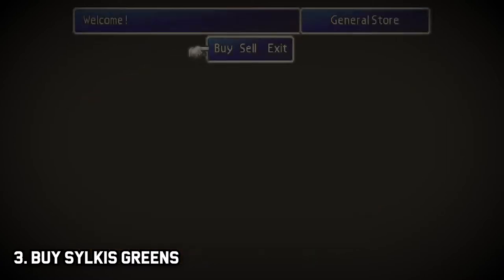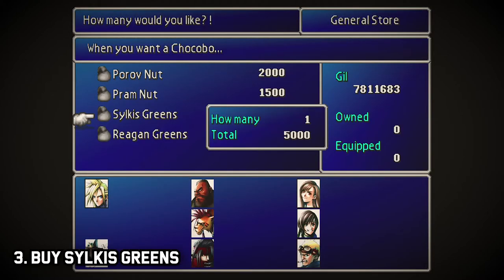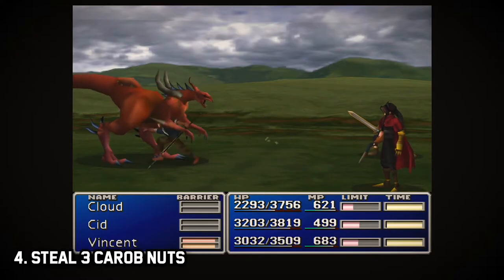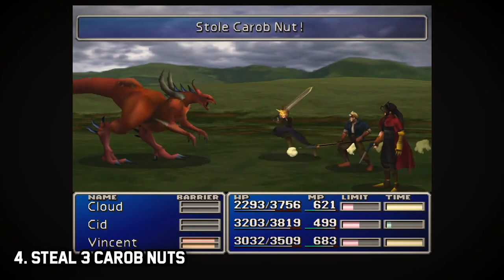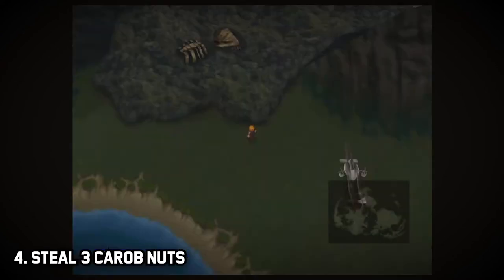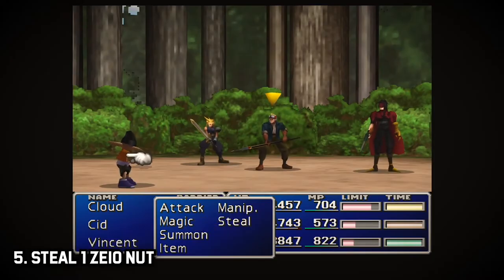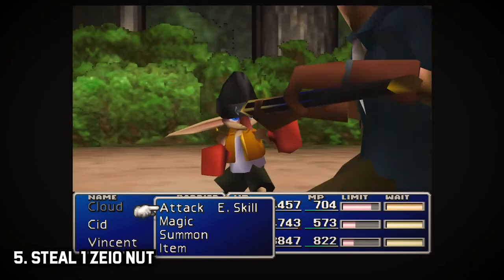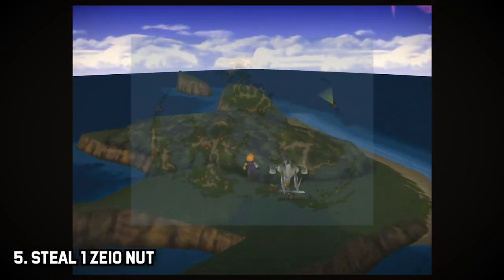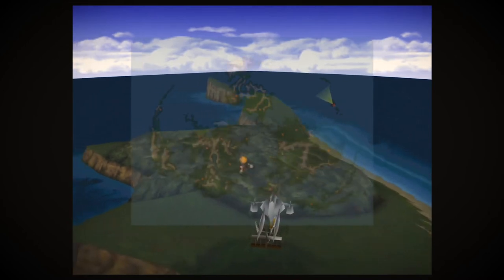Grab 30 Sylkis Greens from the Chocobo Sage's house — that's going to be about 150,000 gil. Step four: steal three Carob Nuts from the Vlakarados, which you can hunt just south of the Bone Village in the grasslands. Step five: steal or loot one Zeio Nut from the goblins in the forest on Goblin Island. And that's it for preparation.